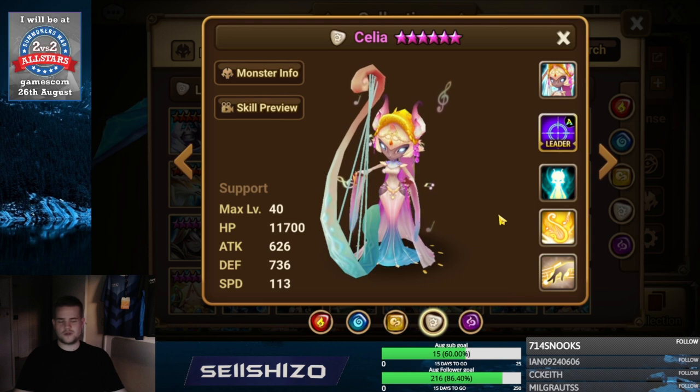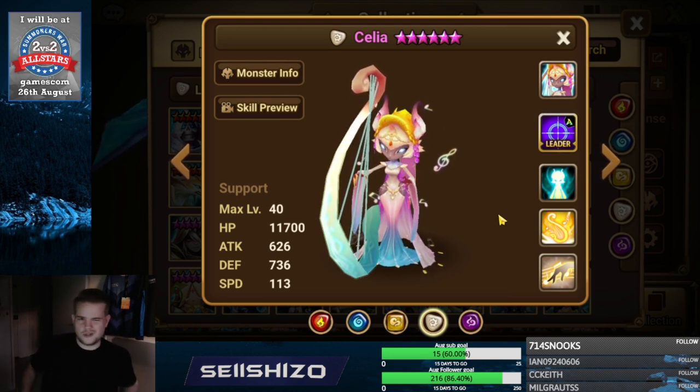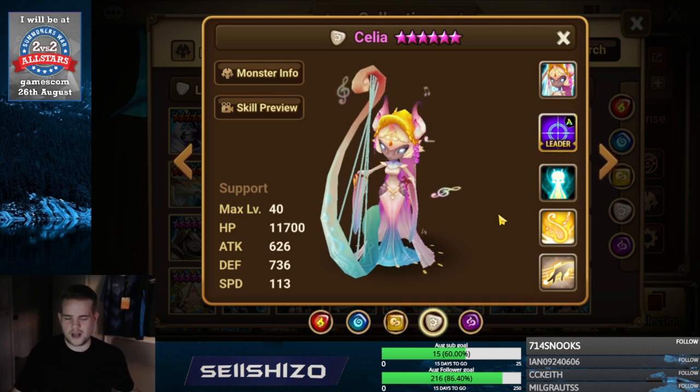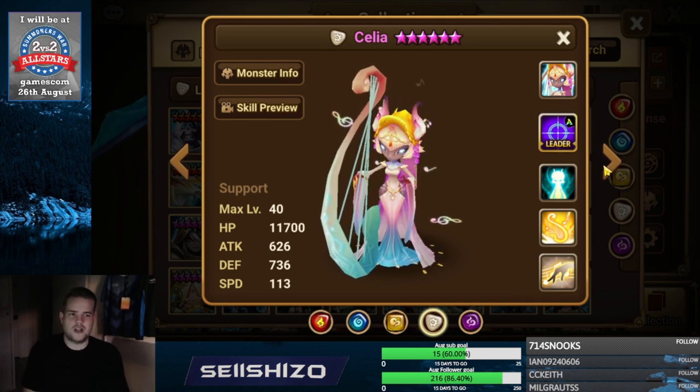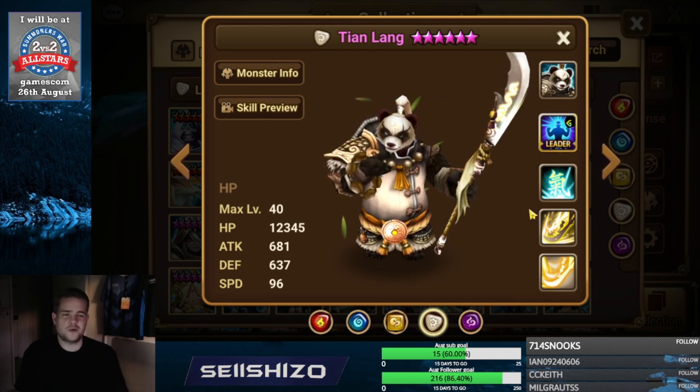For Celia, left side artifact you could still go for extra crit damage. Otherwise there's not too many interesting things — just add more crit damage. If you don't have any crit rate on her then just damage reducers. Tian Lang — I recommend having him as high as possible on accuracy. If not at max 85, go accuracy S2 to get close to 85.